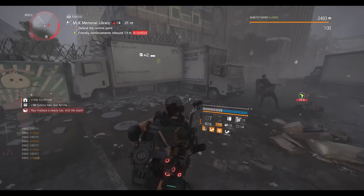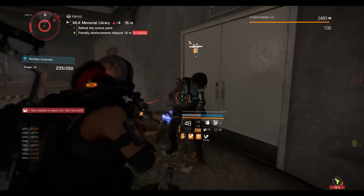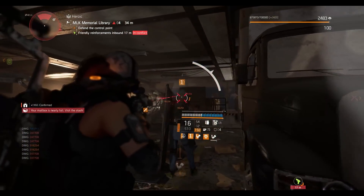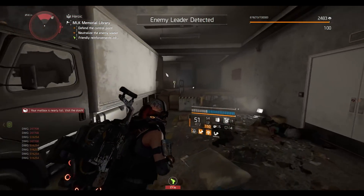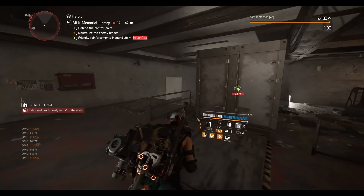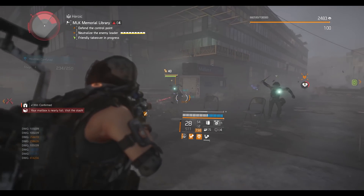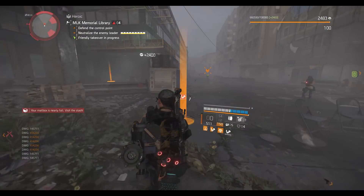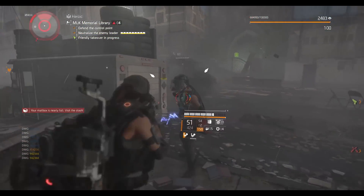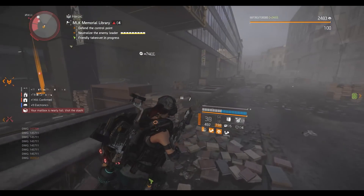I'm using the Gunner specialization mainly for the armor on kill. For survivability in this build, the main piece is the Memento backpack. I was actually using a Gruppo backpack to increase crit damage — about 15 plus 12 percent crit damage from the attribute — because the Memento backpack won't give you any crit chance or crit damage attributes. So you do sacrifice those two attributes, but you gain weapon damage, bonus armor, and 3% armor regen, which I'd say is way better as a trade-off compared to a Gruppo or any damage-talent backpack. Memento is a better choice.